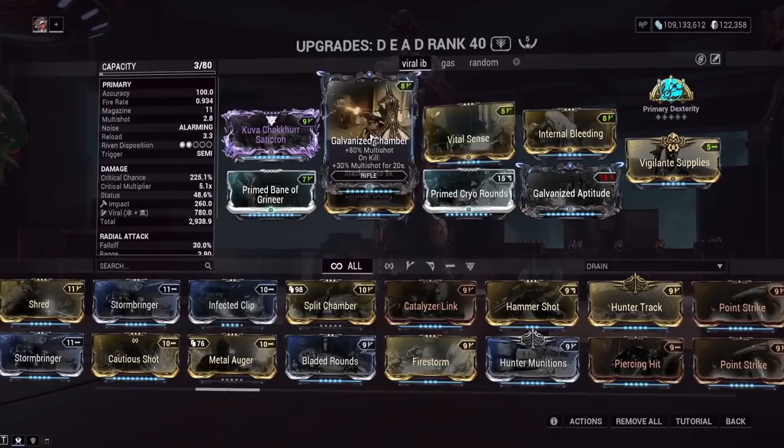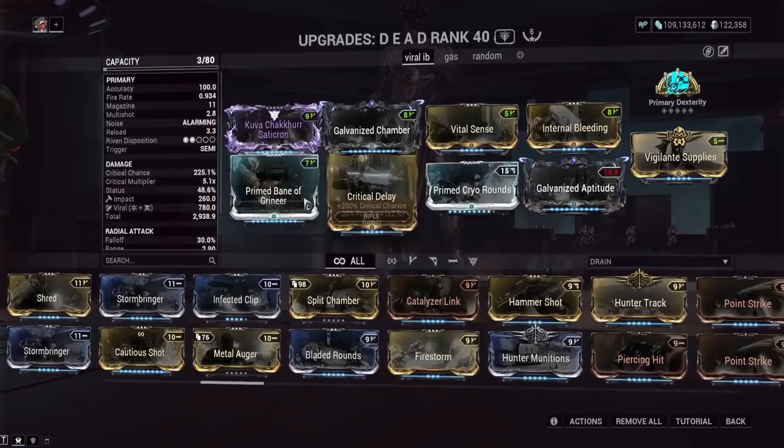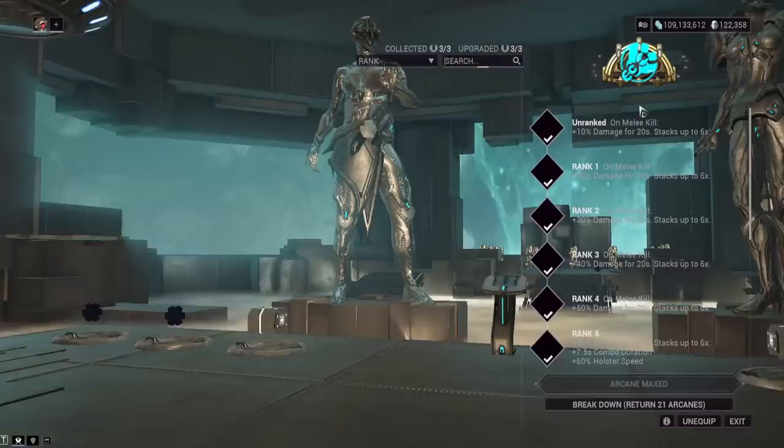Galvanized Chamber is really good for getting more multishot. We have so much crit chance, so you'd better throw some crit damage on here too — we have increased crit damage slotted. Then Prime Cryo Rounds with our toxin makes the Kuva Shakur deal viral damage — big elemental damage. And Prime Bane of the Grineer because we're fighting Grineer and we want to deal more damage to them.